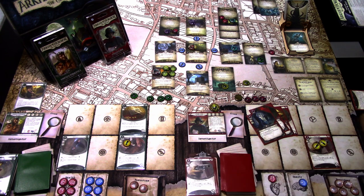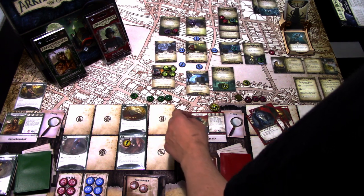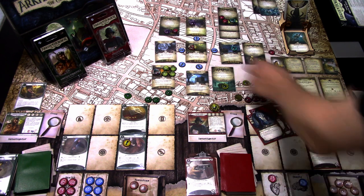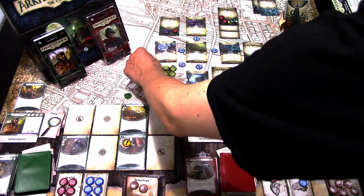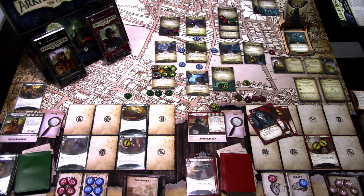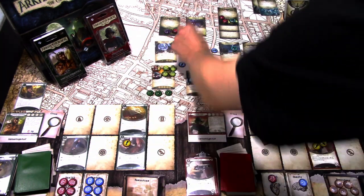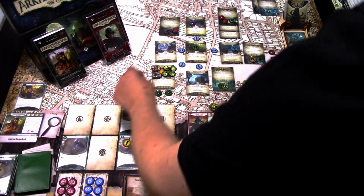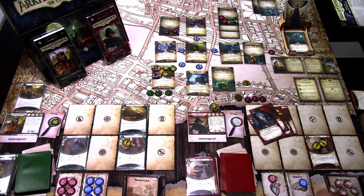Investigation phase — starting with Winifred. Winifred evades the Masked Hunter: five versus two, it's an Elder Sign! The Masked Hunter is evaded. Second action, Winifred moves. Last action, spending two resources to investigate: five versus three, it's a minus one — we get one clue. That's Winifred done.